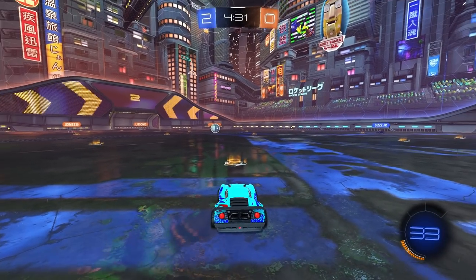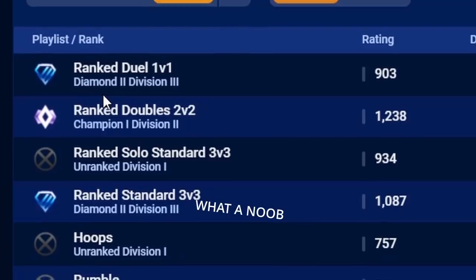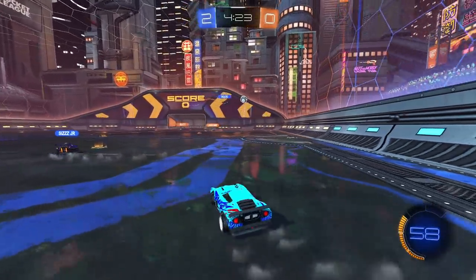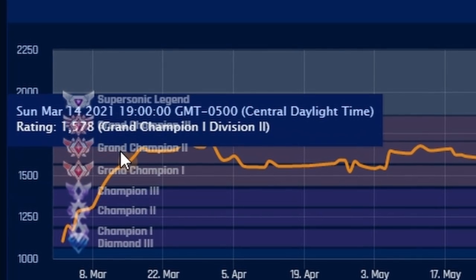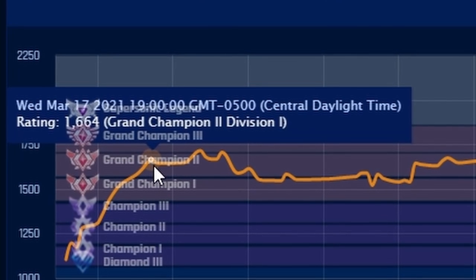When free to play came out I decided to play a little bit more, and I ended up Diamond 2 in 3s. It wasn't even until the end of Season 2 in March when I saw insane growth in my ranks. As you can tell from here, on March 1 I was Diamond 2 Div 3 in 3s, and by March 17 I was already GC 2.